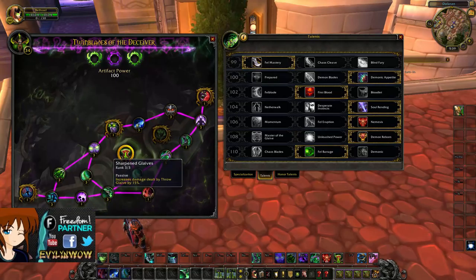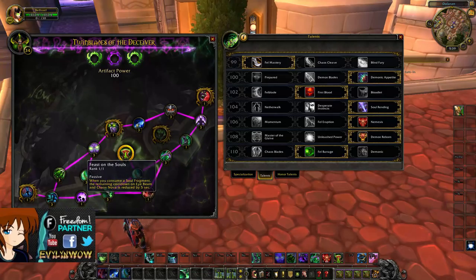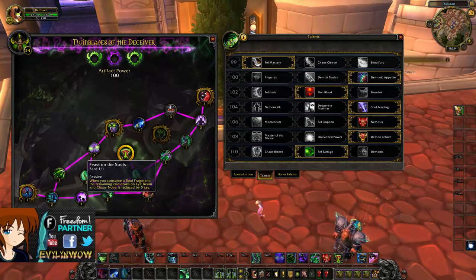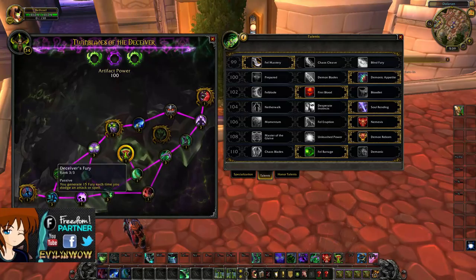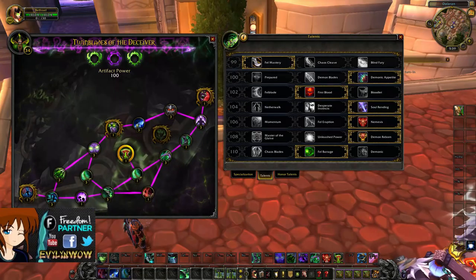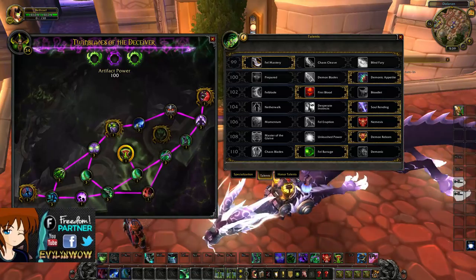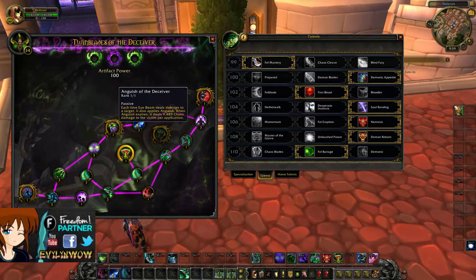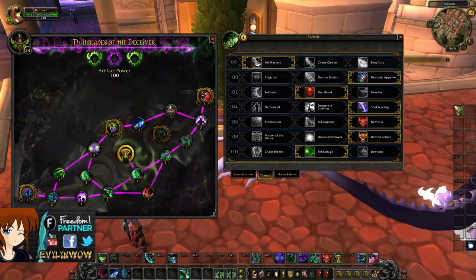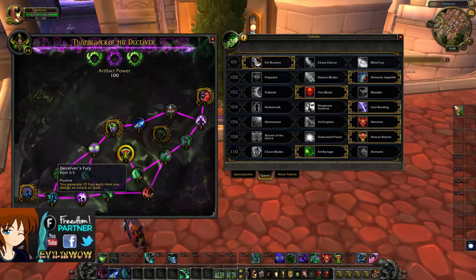After that, make your way to Sharpen Glaives. You also have Feast on the Souls, which makes Soul Fragments reduce the cooldown of Eye Beam and Chaos Nova, giving you more Eye Beam damage. Then work your way to Inner Demons, which after using Deceiver's Fury causes you to deal more chaos damage to all enemies around you. Finally, make your way to Chaos Vision to increase Eye Beam damage, and then Anguish of the Deceiver to give more Eye Beam eruption damage. The recommended path is to go around the outer nodes, come back down, and across.